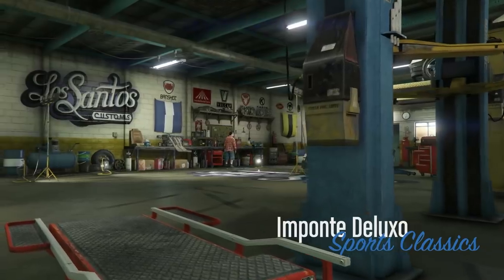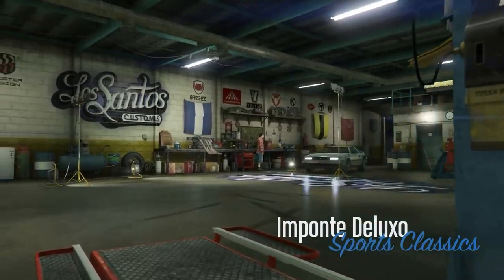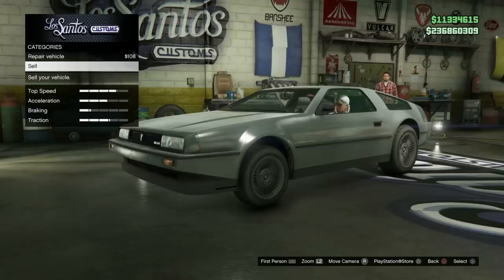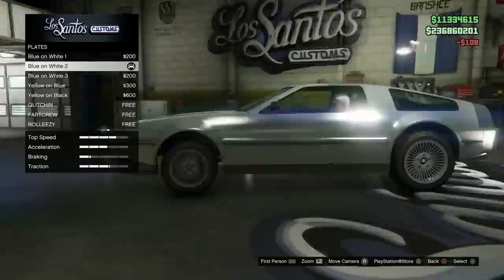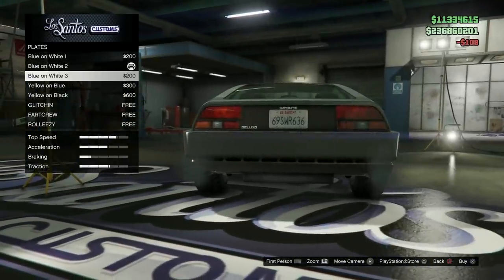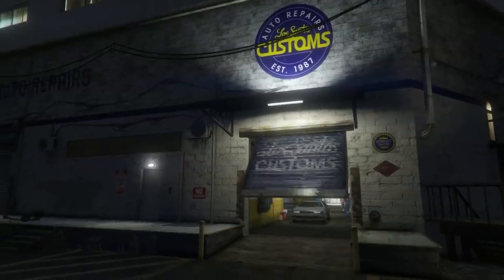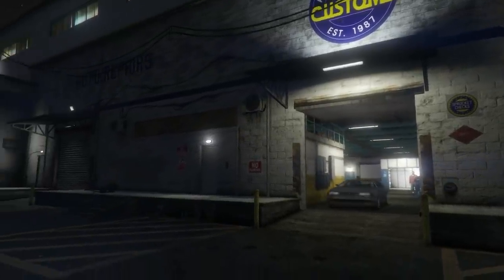Once you've hit the glitch — style is grayed out — and you have your special vehicle, Deluxo, or Stromberg outside, go ahead and take it over to Los Santos Customs. Once you've taken it to LSC, modify the vehicle. I'm just gonna go ahead and change the plate color — nice, simple, and cheap. Go ahead and exit.